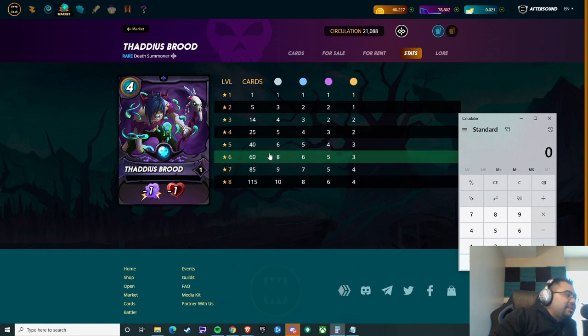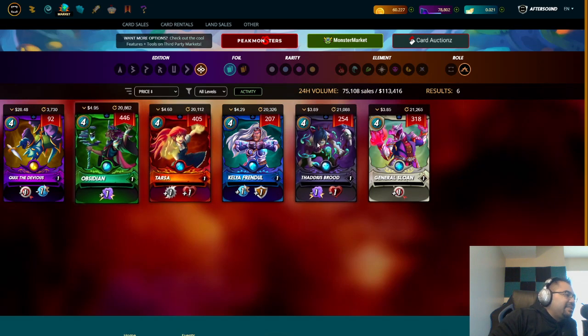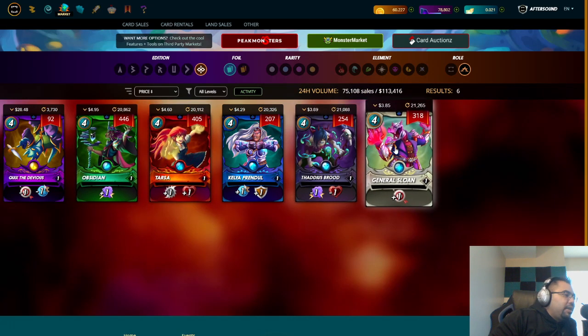To max out at gold for Thaddeus Brood, you'd need four times 60 BCX — that's 240 BCX. At four dollars average, that's 240 dollars. If you can snipe cheaper deals for any of the rare summoners, it's still going to cost you around 240 dollars for this one.